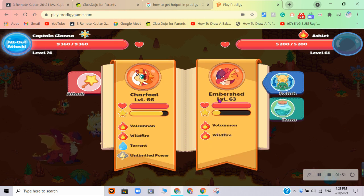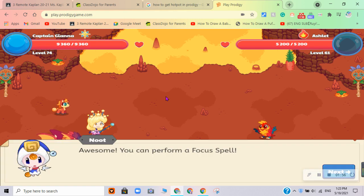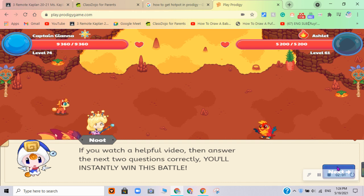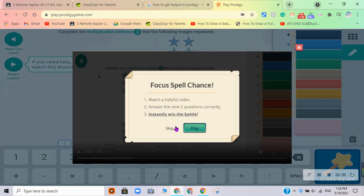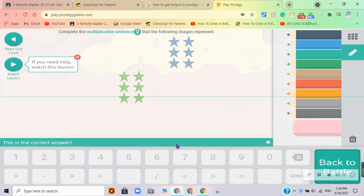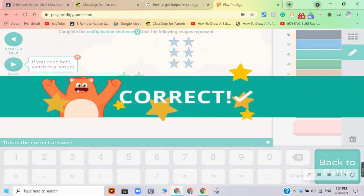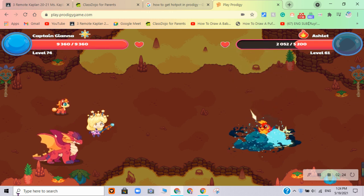As you guys can see, I have Ember Shed and I'm very happy. A focus spell? I guess, but shall we do a focus spell, guys? Nope, we're not doing this focus spell. There are two groups and six in each group, so there are 12 stars in total. Why is this first grade of math? I'm supposed to be getting eighth grade of math.